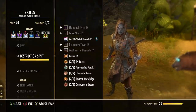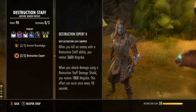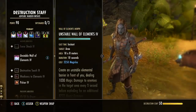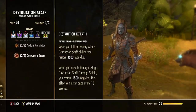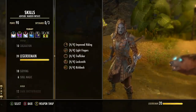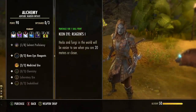For Destruction Staff passives, the key one is Destruction Expert — when you kill an enemy with a destruction staff ability you restore 3,600 magicka, which is more than the cost of Unstable Wall, and that multiplies by the number of enemies you're killing. Combined with our champion point passives this build has very good sustain. Also pick up Light Armor passives, Mages Guild passives, and Alchemy's Medicinal Use to make your potions last longer.